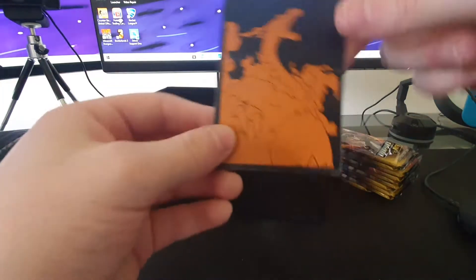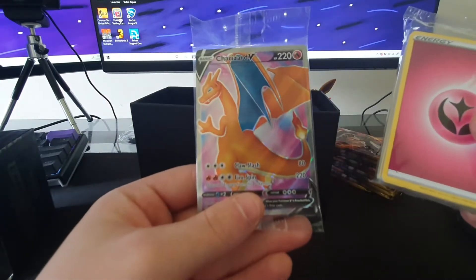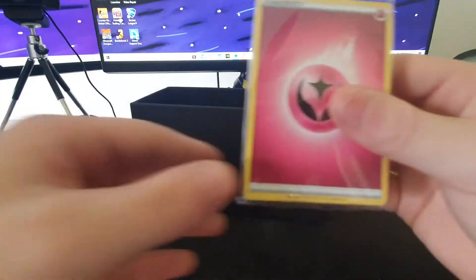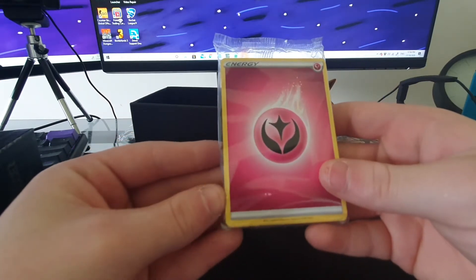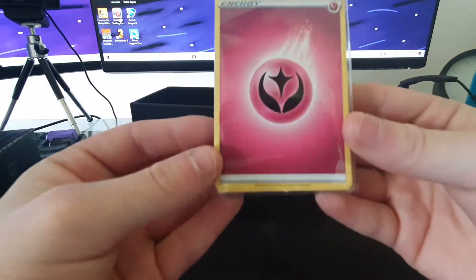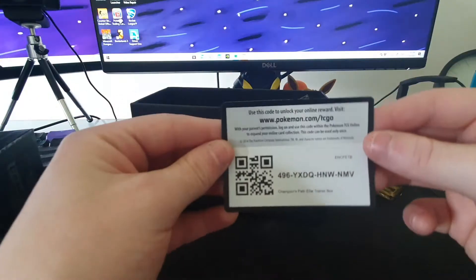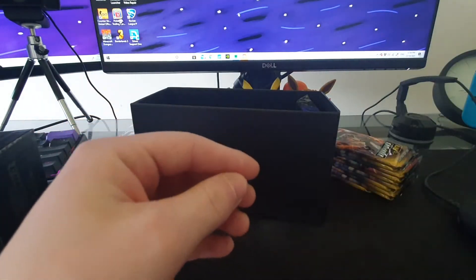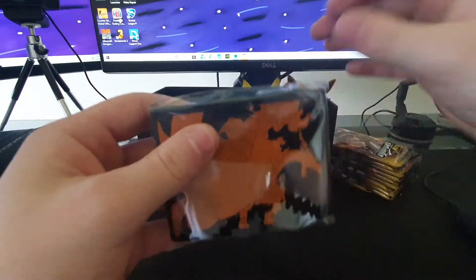And we've got the dividers — the four dividers. We don't really use them. Oh, we've got the Zard promo. Of course, keep that sealed. And we have a fairy energy, which is not really useful anymore in 2020 — I thought that got banned or something. Here is the code card for the ETB, on the house for you guys. And we've got the Zard sleeves, which I'm also going to open.